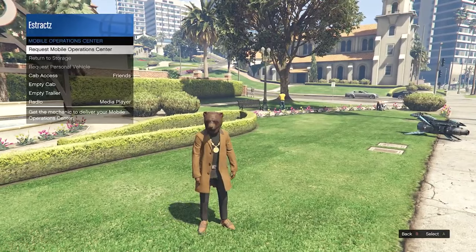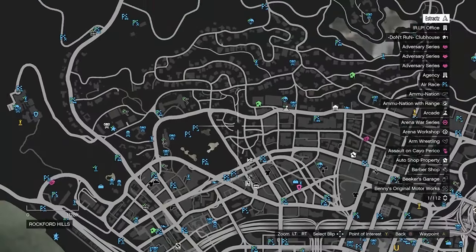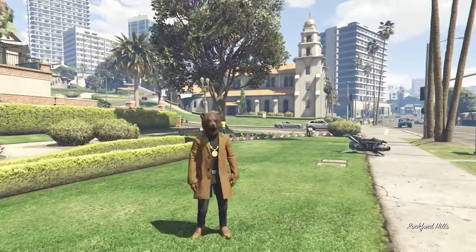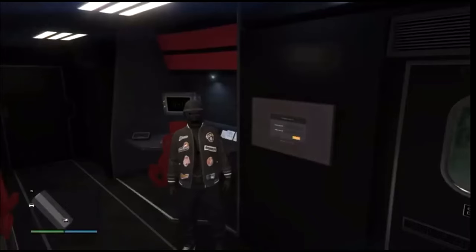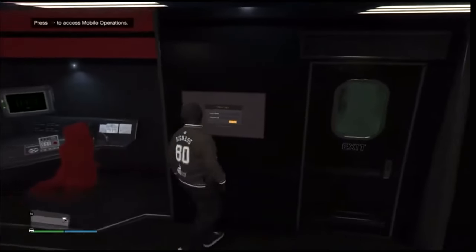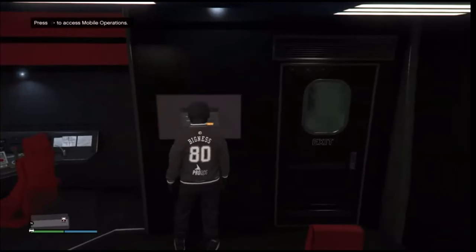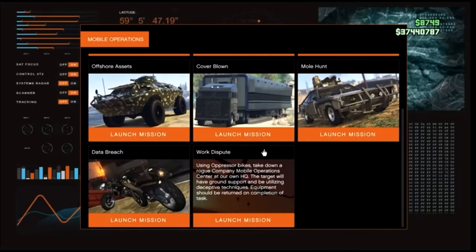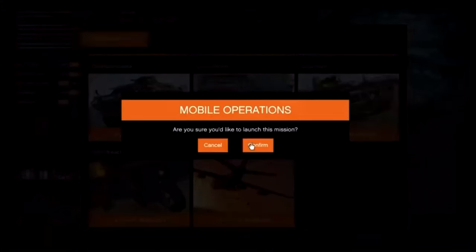To get the black joggers, pull up your interaction menu, click on service vehicles, click on mobile operations center, and request your MOC. After it spawns on the map, head to the back of your MOC, get inside, go to the jobs section — it will say 'access mobile operations.' Hit run on the d-pad, log in, scroll down to the bottom, and select the Work Dispute job, then launch it.